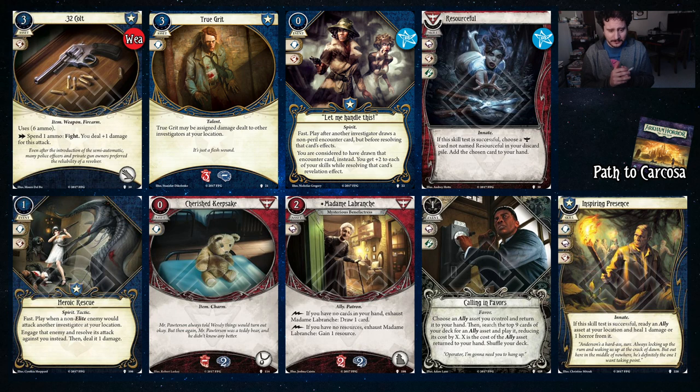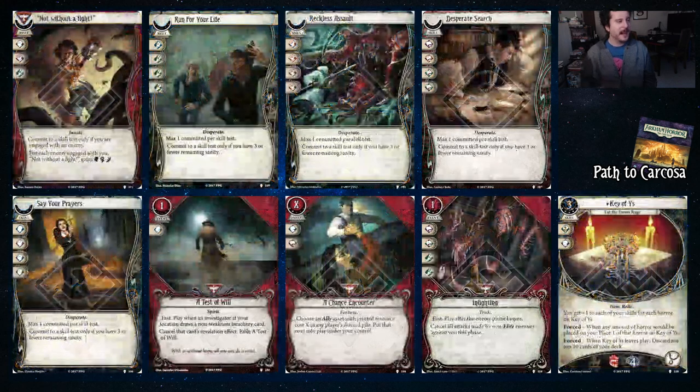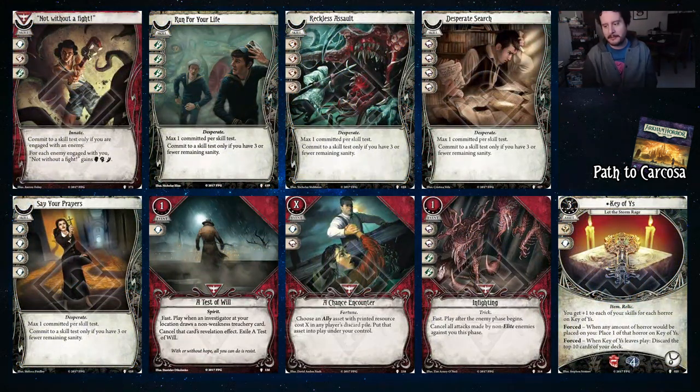Inspiring Presence — if successful, ready an ally asset and heal a damage or horror from it. Hey, Guard Dog, you ready to bite another guy? Because I'm going to inspire you to do such a thing. Not Without a Fight gets more icons if you're engaged with an enemy, and you can only commit to a skill test if you are engaged with an enemy — which is likely where you're going to be with your fist and foot. So if you're with an enemy, this is basically just like an Overpower, or a Manual Dexterity, or even Guts.